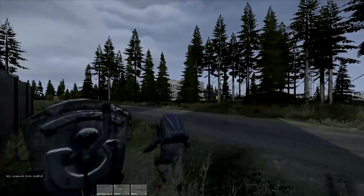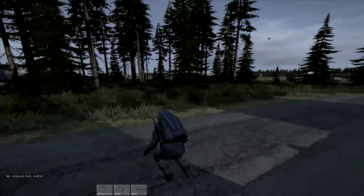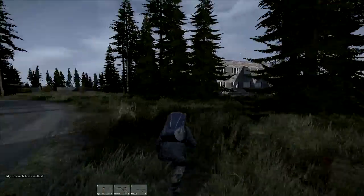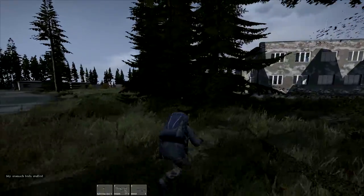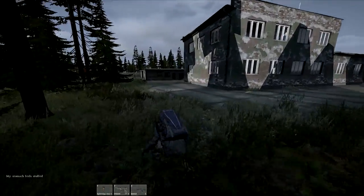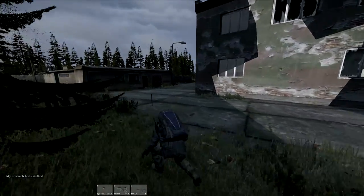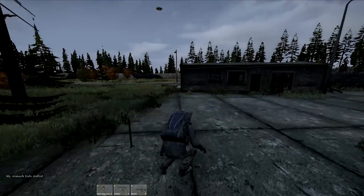Moving on to the police station now. On the DayZ mod this was not a lootable building, but it is now in Standalone and it's definitely one you want to hit. The entrance is around the back. I normally find weapons, ammunition, handcuffs, and handcuff keys in here.